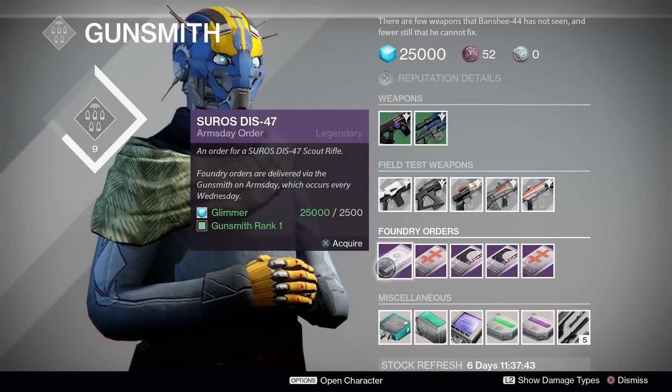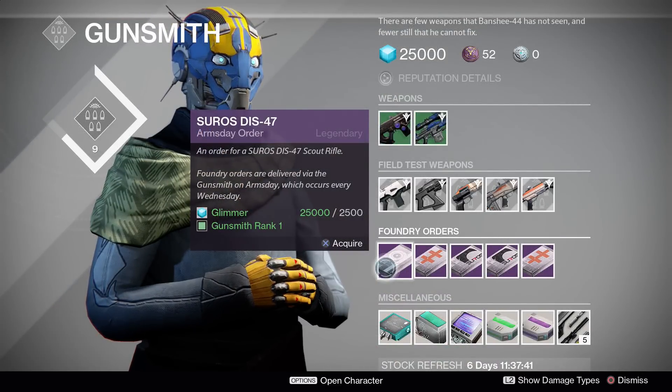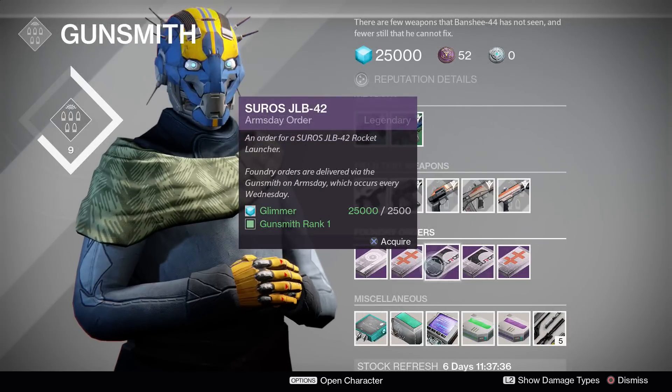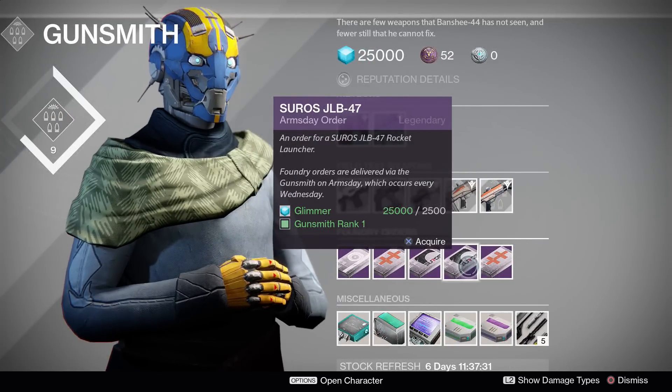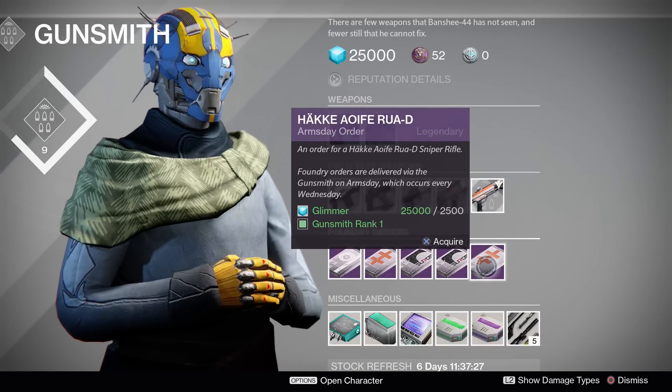The weapon orders for next week are the Suros DIS-47 Scout — really hoping this is a god roll of full auto and brace frame — the Hake Herjidee Pulse Rifle, the Suros JLB-42 and 47 rocket launchers (I'm really tired of seeing these two together), and finally the Hake F.A. Rua D sniper rifle.